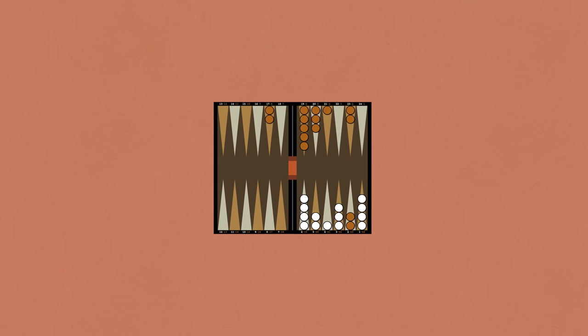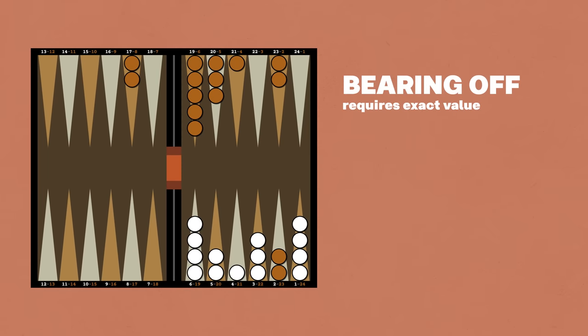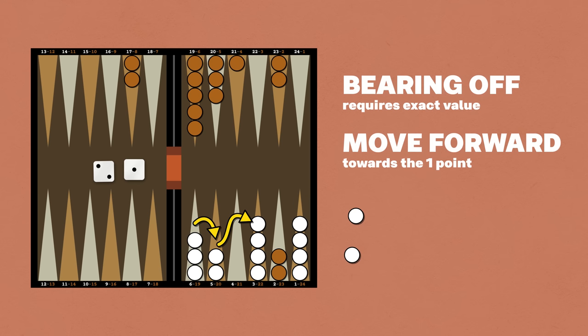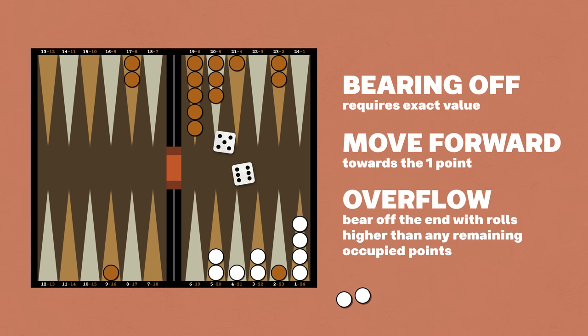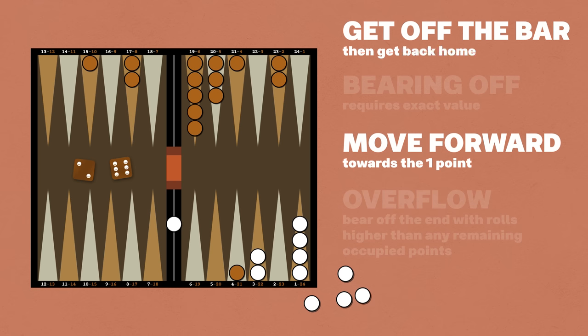While in the bearing off phase, there are two ways to move your checkers. You can bear off a checker if you roll exactly the value of the point it's on, or you can continue to move checkers towards the one point. If you roll the value of an empty point, you must use it to move a checker from a higher point if possible. And lastly, there's a merciful rule adjustment in this phase: if you roll higher than any of the points occupied by your checkers, you can bear off a checker, but only from the point furthest back. If a checker is hit to the center bar at this time, that player must halt bearing off until the checker is freed and fully returned home.